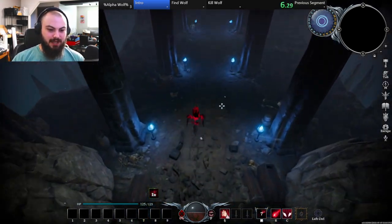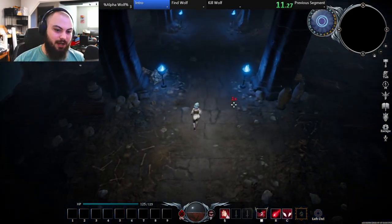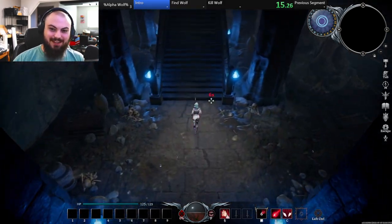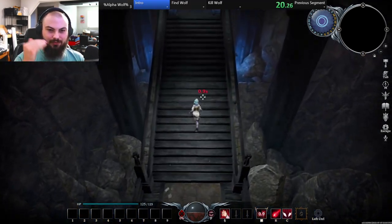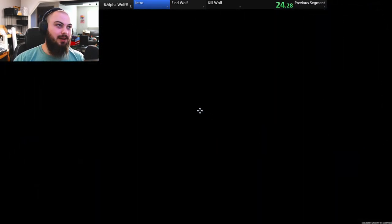The time savers that we'll go for here are just simply holding down our space button — that's going to be a major time saver. I think I remember where the alpha wolf is. It helps a lot if you actually know where your target is. We're basically going to straight run through here and try to pick up as many bones as we can, really quickly.